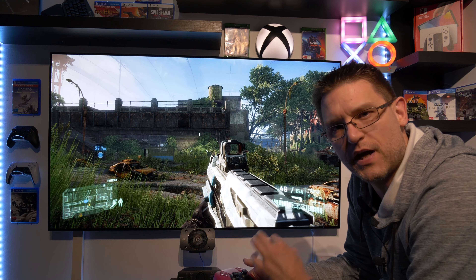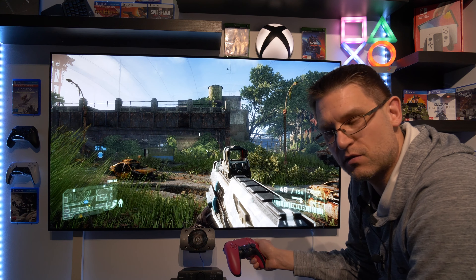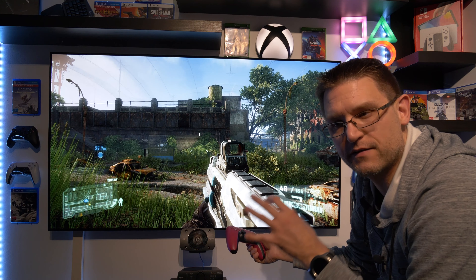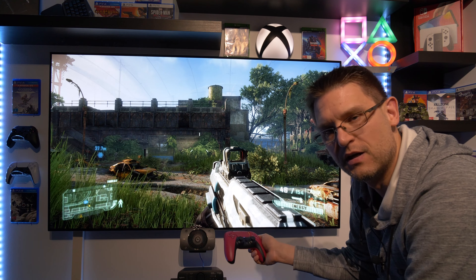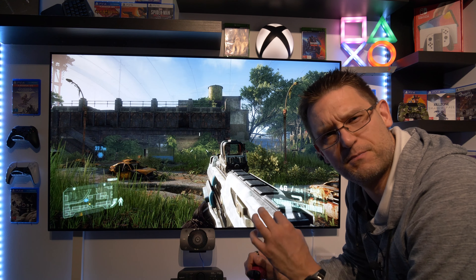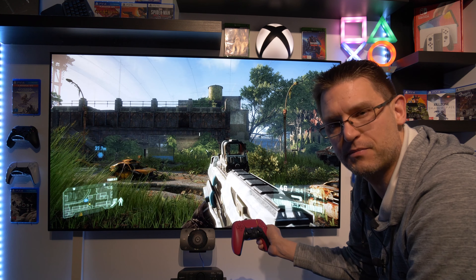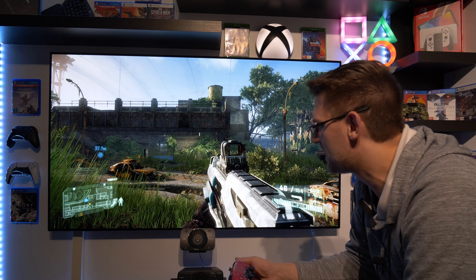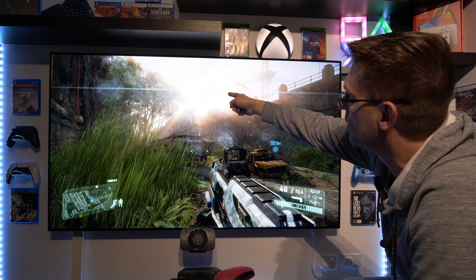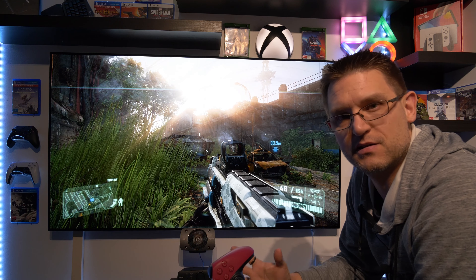Now you're probably wondering about the wrong HDR calibration method I used in Crysis 2. Quick explanation if you haven't seen my Crysis 2 video: what I did was set my HDR picture mode to dynamic tone mapping off in the PS5 calibration menu, calibrate it, then switch back to HGIG. In Crysis 2 that was the best way to play on my LG CX. So I tried the same approach here, but it doesn't add up — the picture is not very nice, honestly. The default brightness is just too dark and very bright objects like the sun get blown out. So there's no way to achieve the same picture quality as in Crysis 2 with this method.